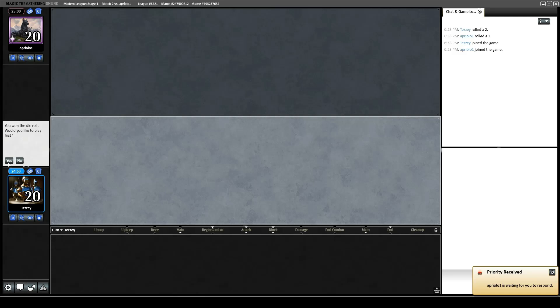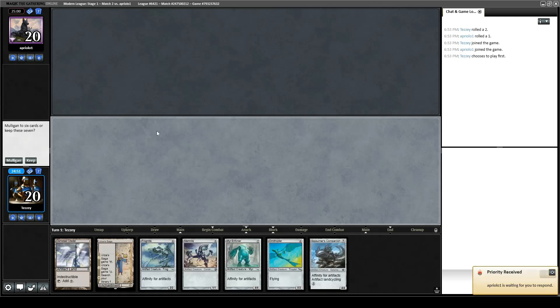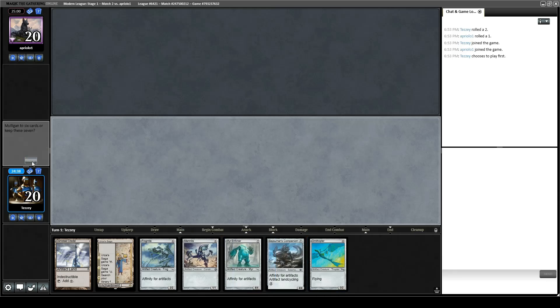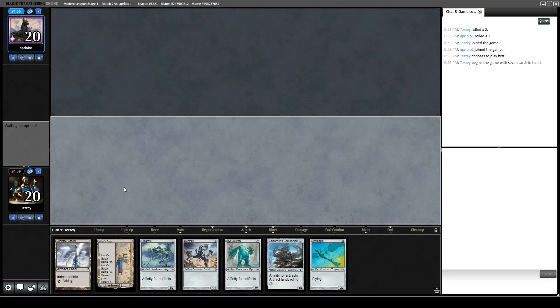Round 2 of Affinity. We won the die roll this time. We got a Saga, we have a couple big boys — one of them could get cashed in for an artifact land if we don't draw one to activate Saga with. I think this is keepable. I'd like to draw a Springleaf Drum as usual, but we will see.